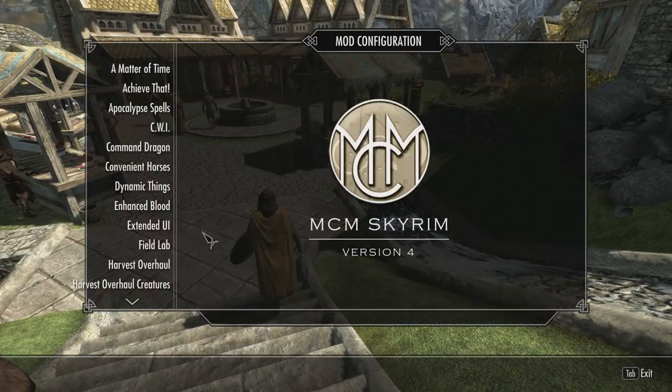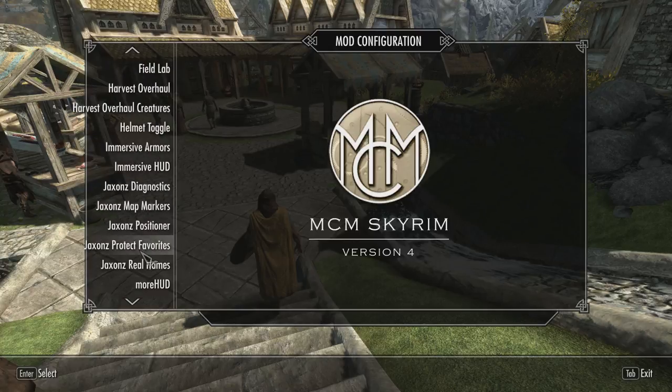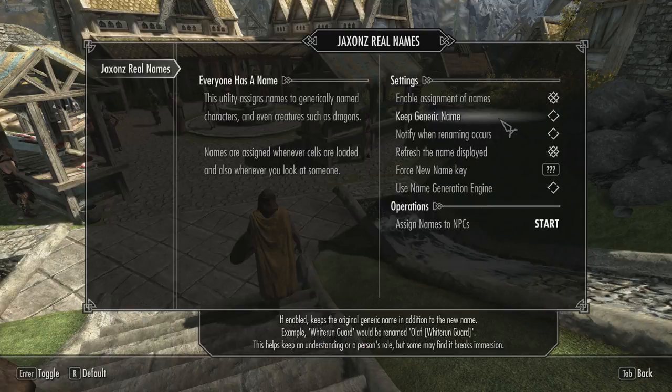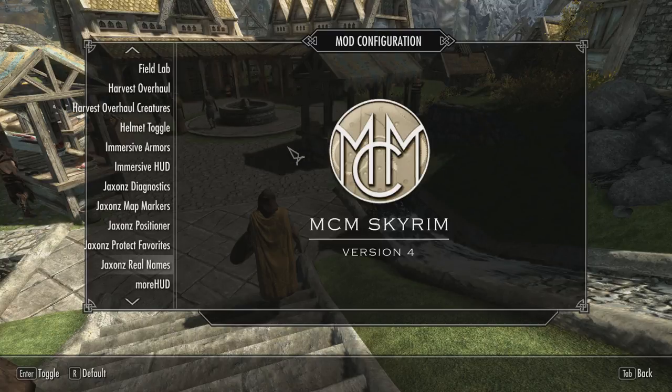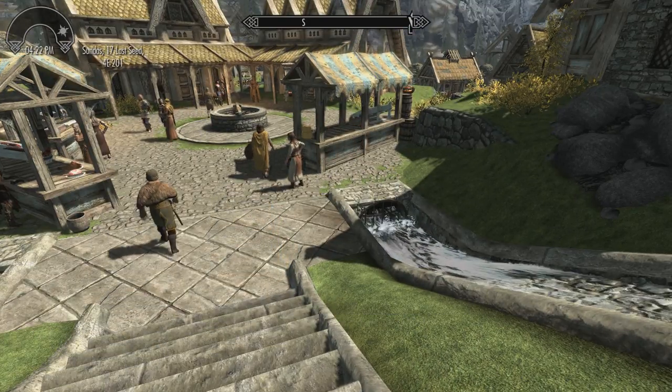One of the mods I'm using changes everybody that has a generic name and gives them a real name. This one keeps the generic names on top of the ones it creates randomly — some of the names are really funny. I know it's a guard; he's wearing a guard's uniform. You wouldn't call someone 'Officer Bob' unless you knew his name. I'm going to make sure my timer doesn't interrupt me.